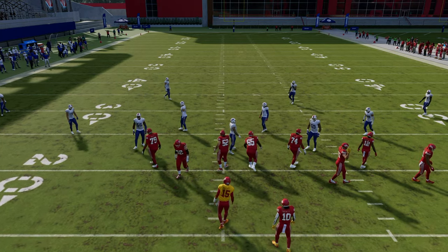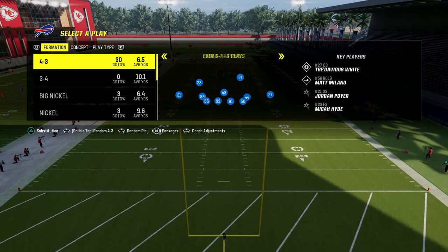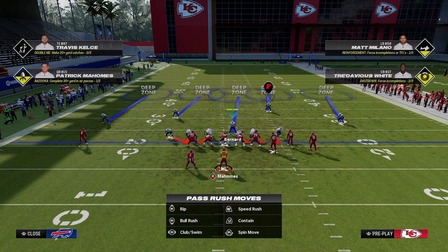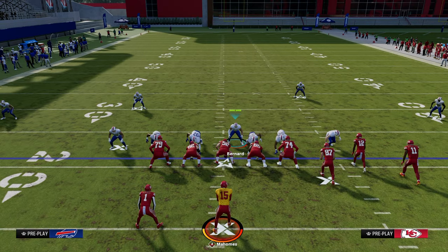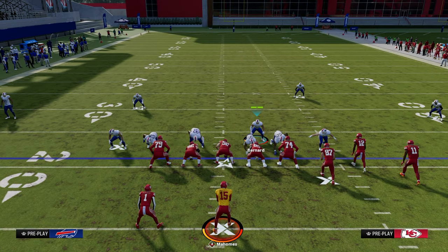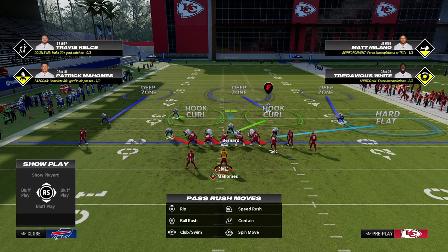Let's apply that same principle to four-three even six-one, changing to regular bunch formation. The first variation of the six-one blitz is this five-man version. The coverage behind it is simple: take the linebacker on the left into a hard flat, drop this guy into a hook curl, have a middle third, and shade underneath. That's it.